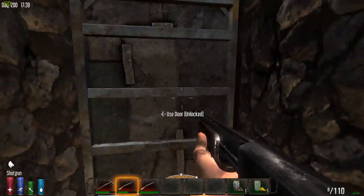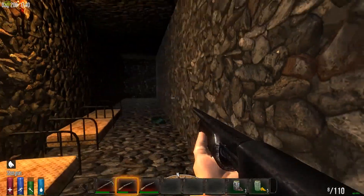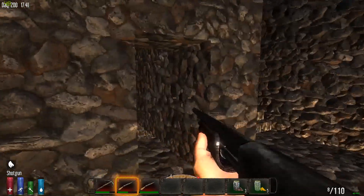And here is where we keep our bedrolls. There's a nice little light in here. That's about it — that's just where our beds are.